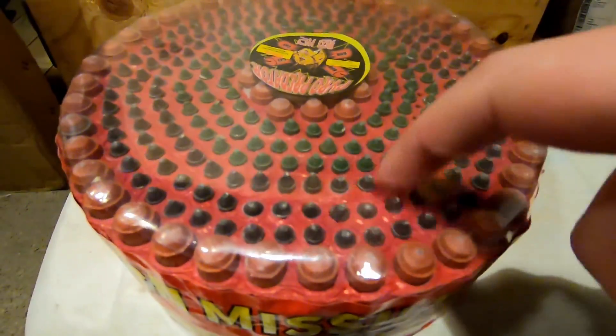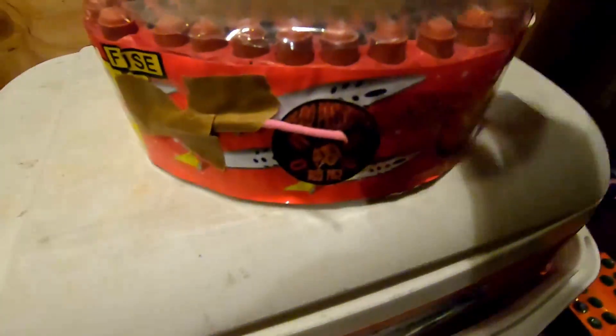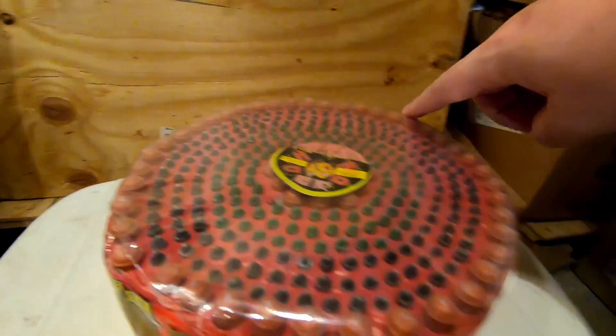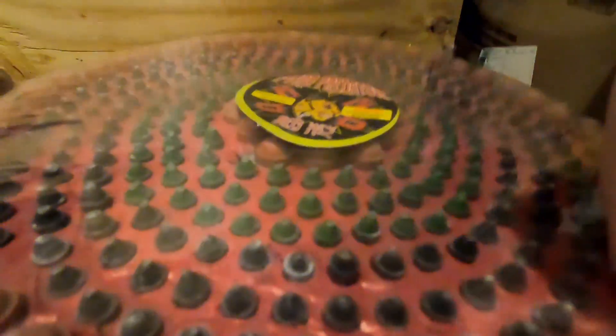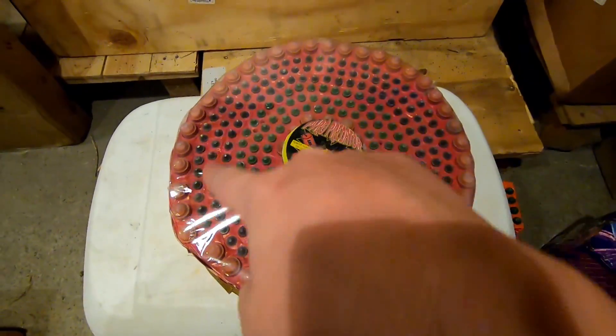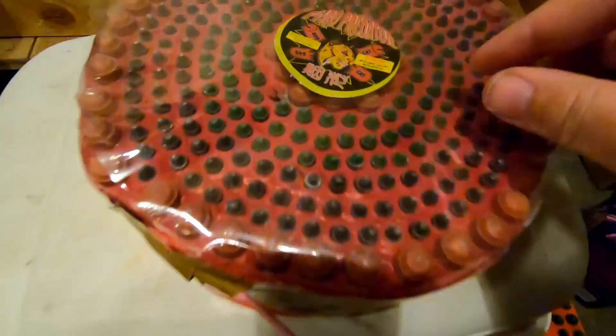It's got two different colors of the smaller size Saturn missiles, then you've got the big ones here in the center and on the edge, with the fuse out here on the edge. I'm assuming it's gonna start with the big ones to get you going, then do these mass launches. Hopefully there might be different colors, different effects. There's definitely a green ring and a black ring, and then you have the red giant ones on the edge.